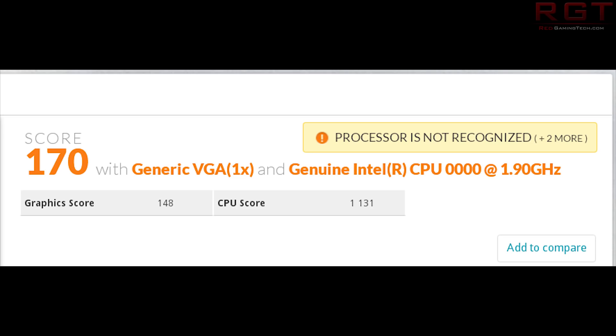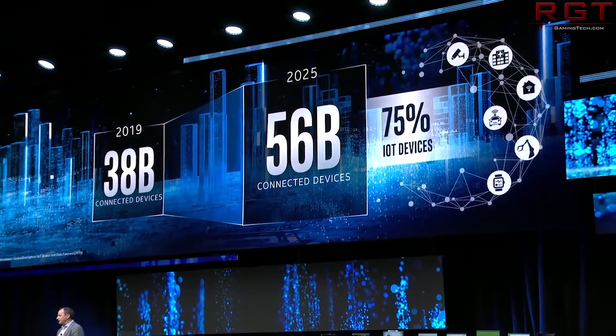Elkhart Lake is a low power SoC, and even with that in mind, this is probably still early silicon, so we can most likely expect these performance numbers to improve when the product actually comes out and is a real thing you can hold in your hands. But still, it's always nice to get a little early look, a little peek at the sort of performance and benchmarks we can expect from the finalized products.